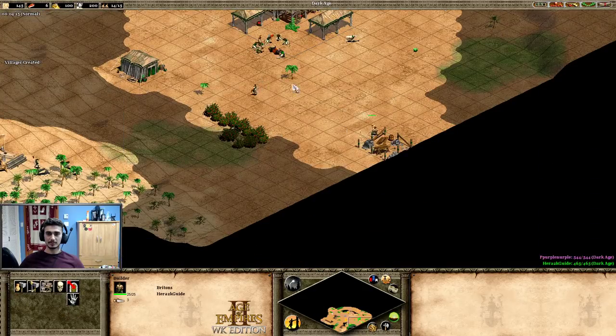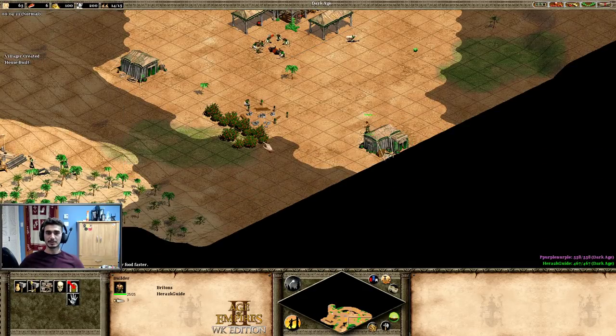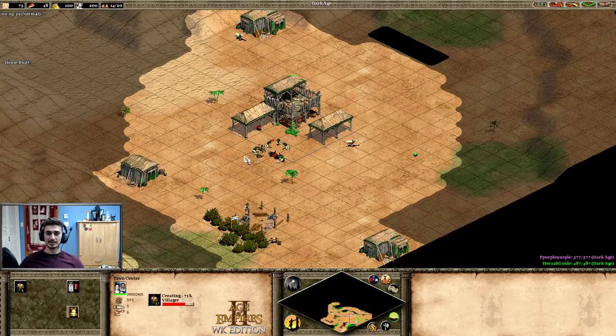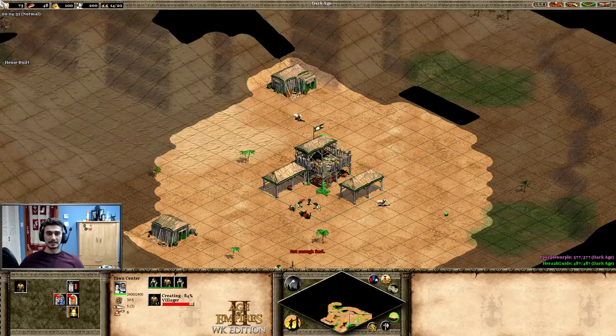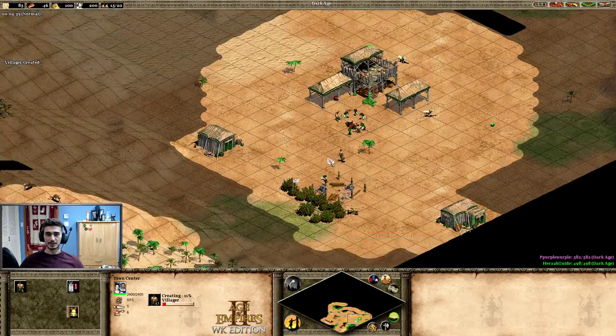I can see his eagle here, so I have to be careful. When the house is done, that villager can jump straight to the berries. I can't use my sheep to scout because his eagles are in the area — he might have taken my sheep, I'm not quite sure yet.